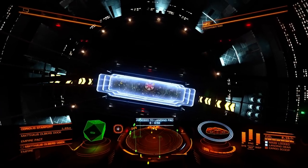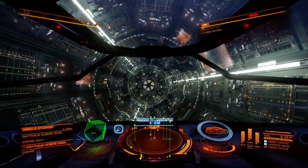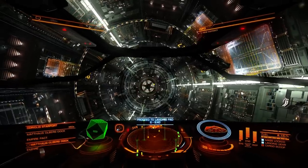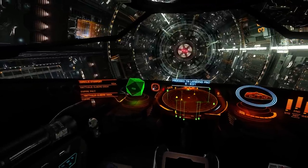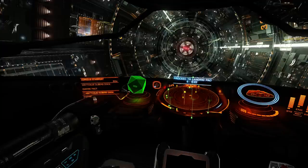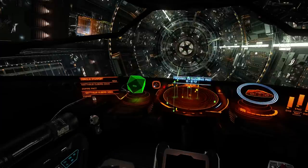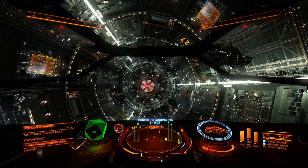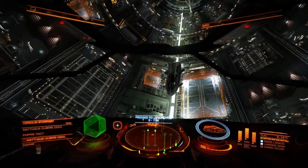As soon as you're close to the opening, press X to set your speed to zero. Then using forward and backwards thrust, go gently inside. In the middle you can see with blue letters it says 'Proceed to landing pad 6.' Now to locate your landing pad more easily — between the main radar display and the green cube that represents the station, there's a small circle called the compass. On it is a bright blue dot, and this dot represents the direction you need to turn your ship to be facing your current target — our landing pad.